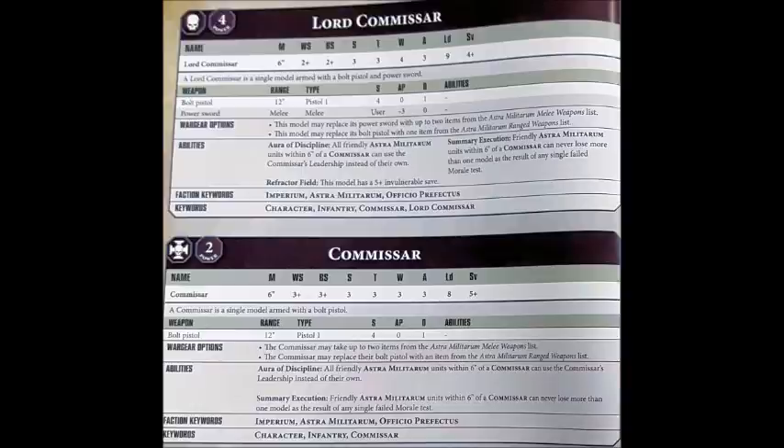The Lord Commissar is locked into taking a Power Sword or Power Fist, which is one of the reasons why he costs a little bit more. With the Power Sword he's 35 points; if he upgrades to the Power Fist, he'll cost you 39 points.